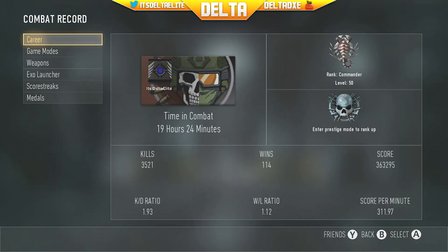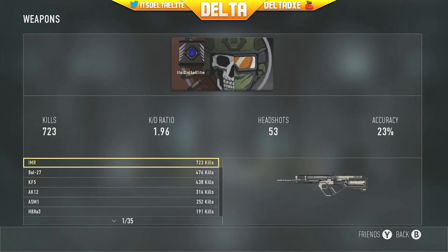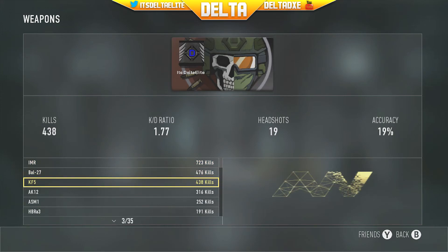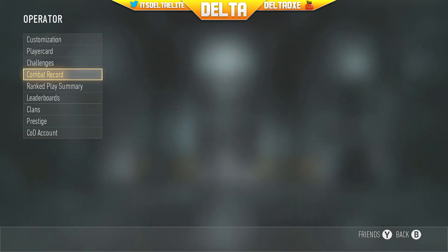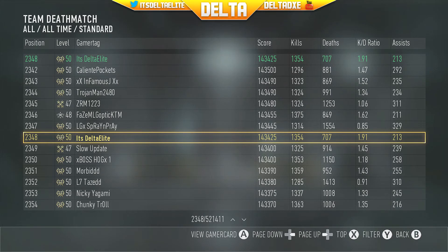Here are my stats for this prestige: 1.93 KD, it's going up. My win/loss is going up a lot too. Score per minute is 311.97, which is alright. Game mode is still TDM — still grinding out TDM, it's one of my favorites. My favorite weapon is the IMR and I'm getting kills with the BAL-27 and the KF5, just testing all the guns out.